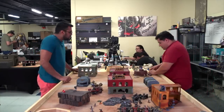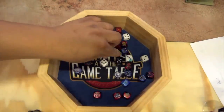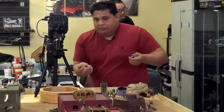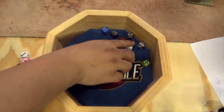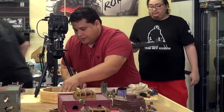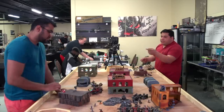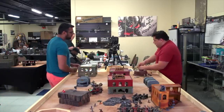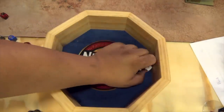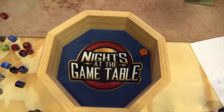I'm trying to get this Trukk in front of me — twenty-four shots hitting on twos, rerolling ones. A couple of ones rerolled — all hit. Five to wound: eight wounds, three go through, minus one AP. Then eight more shots from the Captain — miss one, fives to wound: one wound, one save — he's good.